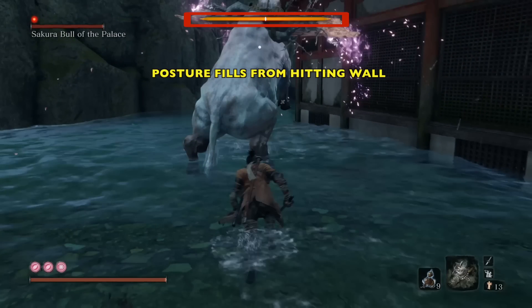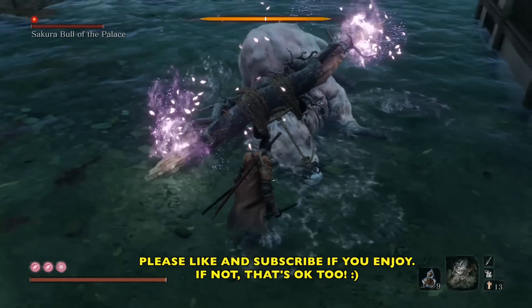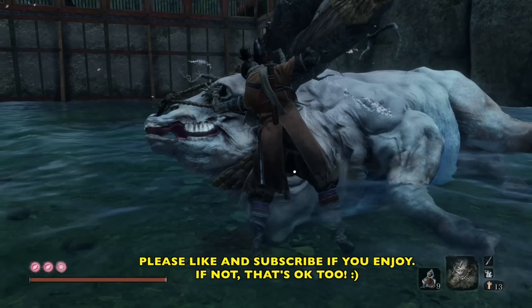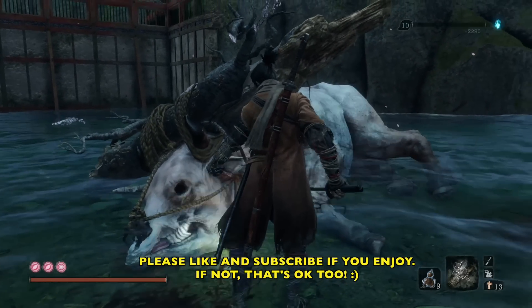You will see him smash and hit into a wall. It's going to freak him out and his posture meter is going to fill up. Once that happens, that means you can get your deathblow. I totally blew that deathblow right there — I was going to try and do an air one. Anyway, don't forget to like and subscribe, folks. It does help me out quite a bit. Thanks for checking out my video.